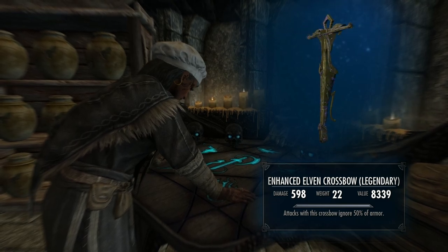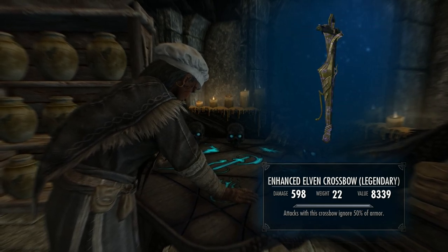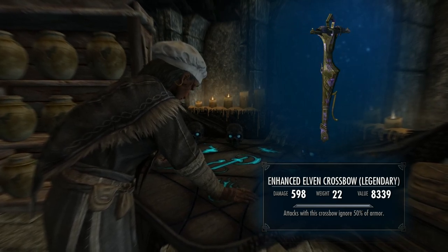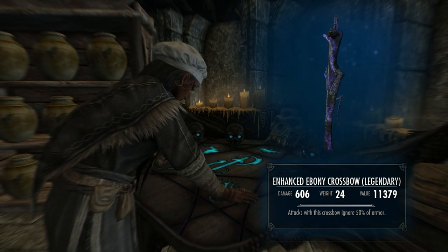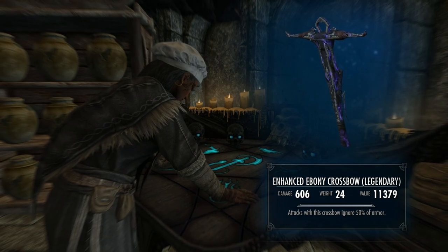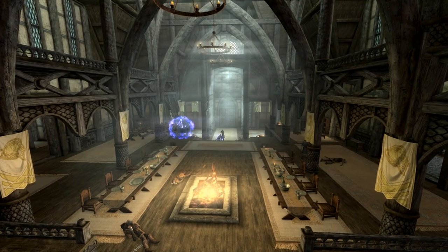With the Enhanced Elven crossbow, we're looking at 598 — nearly 600 — damage. Ignore the fact that the enchantment isn't showing there; it's because it's already pre-written with 'attacks with this crossbow ignore 50% of armor'. There you go: 598 damage with the Elven crossbow, and bear in mind I only have three perks into Archery and no Fortify Archery gear — that is pretty damn awesome. The Enhanced Ebony crossbow comes in at 606, which is only eight over the Elven, but bearing in mind the multipliers from archery perks and Fortify gear, the difference can be quite significant.